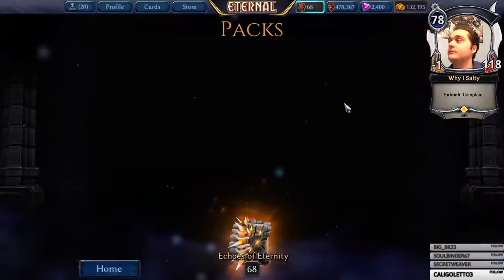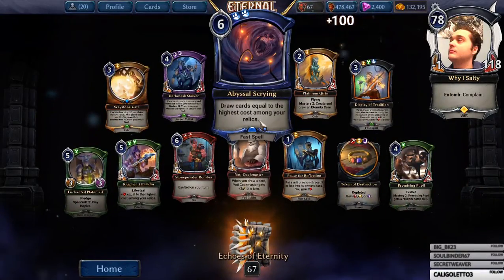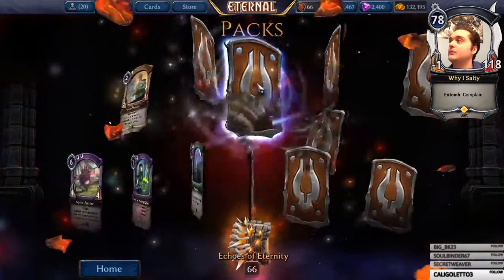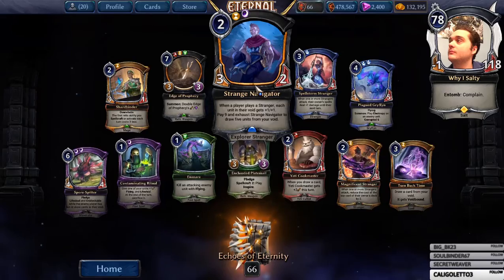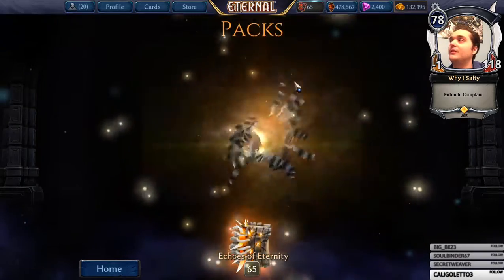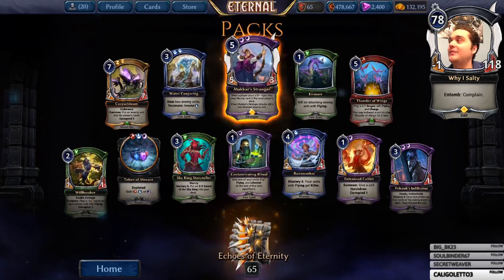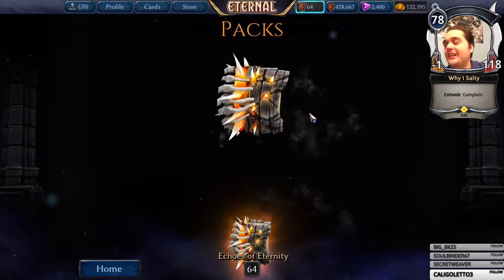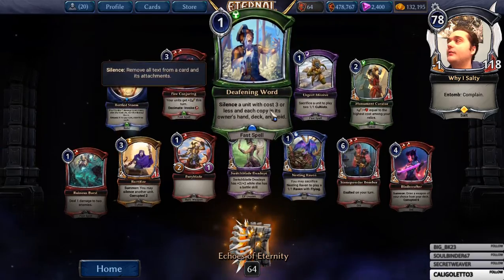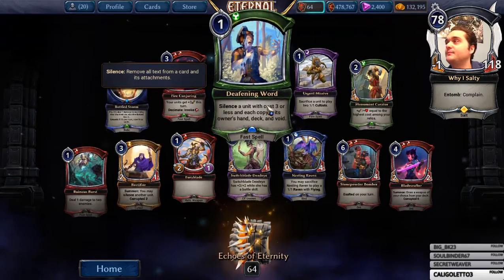Oh, this guy's okay. I think I've done better. Not the strangers I'm looking for. Not one I was looking for, but it's not a bad one either. Oh yeah, at least I'm guaranteed at least six free legendaries from the draw. Deafening Word — silent unit cost three or less, and each copy its owner's hand in deck and void. That's not bad, actually. Not bad at all.